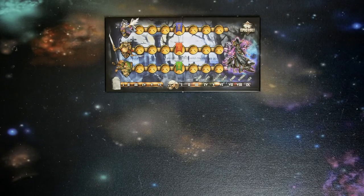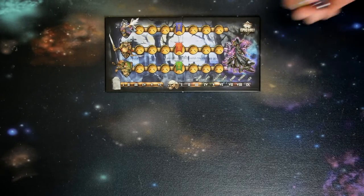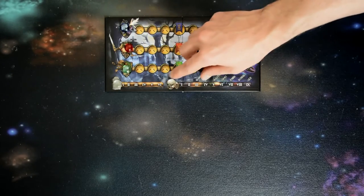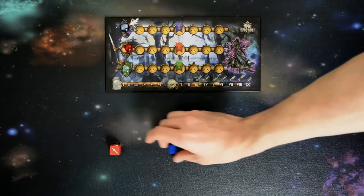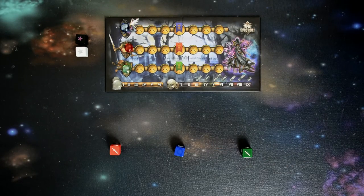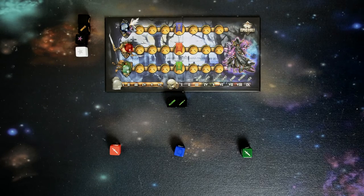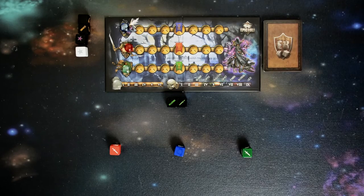Board setup is straightforward. Place the board in the center of the table, then place the three player markers on their represented pictures. Place the wounds counter and the monster counter. Each player receives their player dice. Set the power dice, advanced monster dice, and their attack dice aside for now, and place the regular monster dice out. Then place the treasure deck — at this point you are ready to start the game.